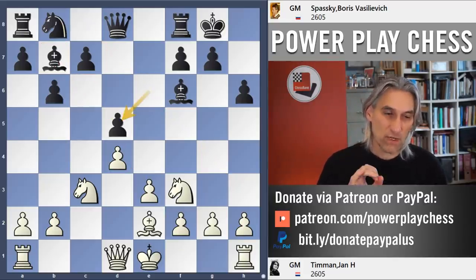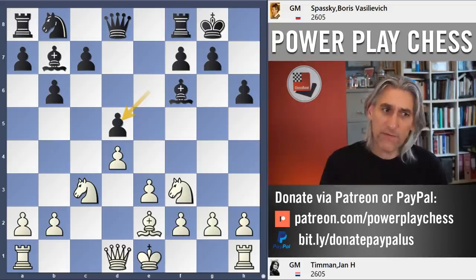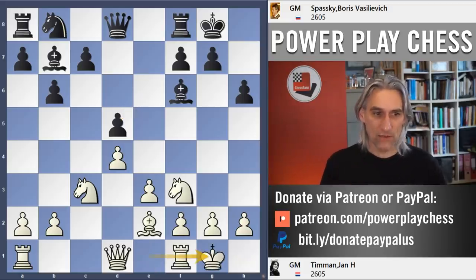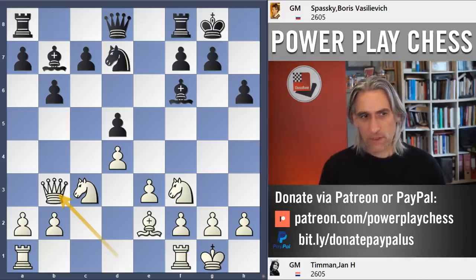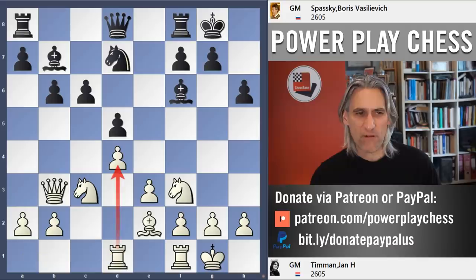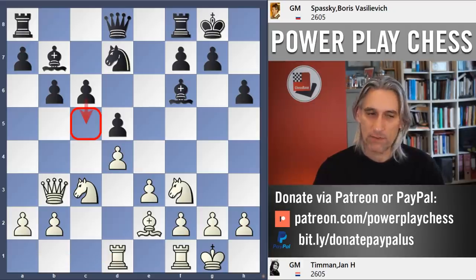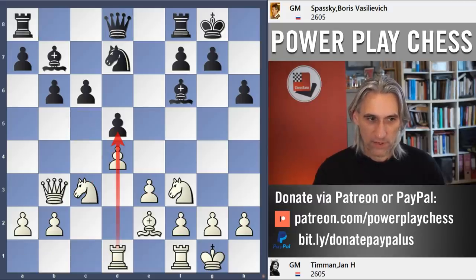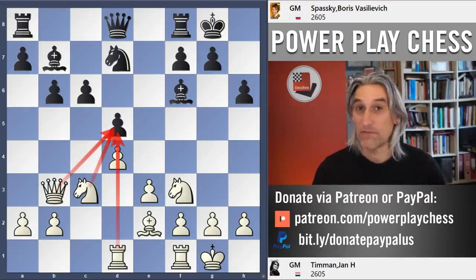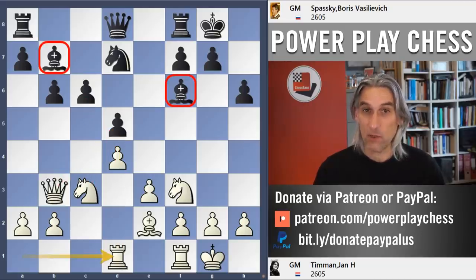This line was actually one of the most popular variations to play for white in the 1980s and 1990s. Timman's strategy is very interesting — he puts pressure on this pawn, then plays rook to d1, which is very mysterious. The rook isn't on an open file, but the point is he's basically discouraging black from breaking out with pawn to c5, because then white would exchange. He's making sure there's enough firepower on that pawn on d5 so that black can never attempt the c5 break, which would instantly make these pieces a lot more active.